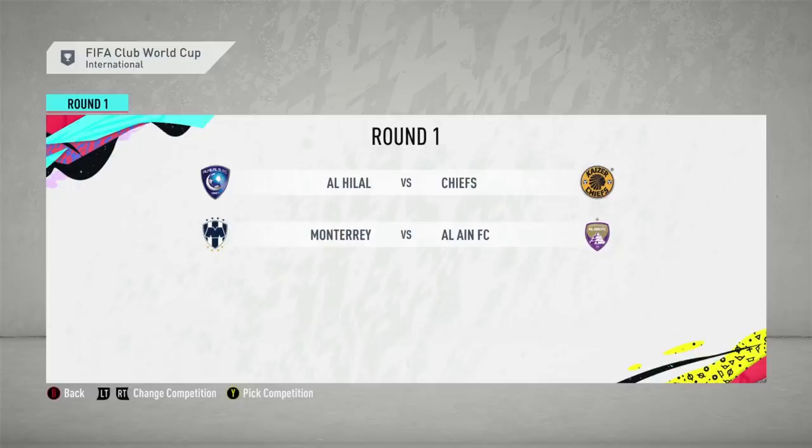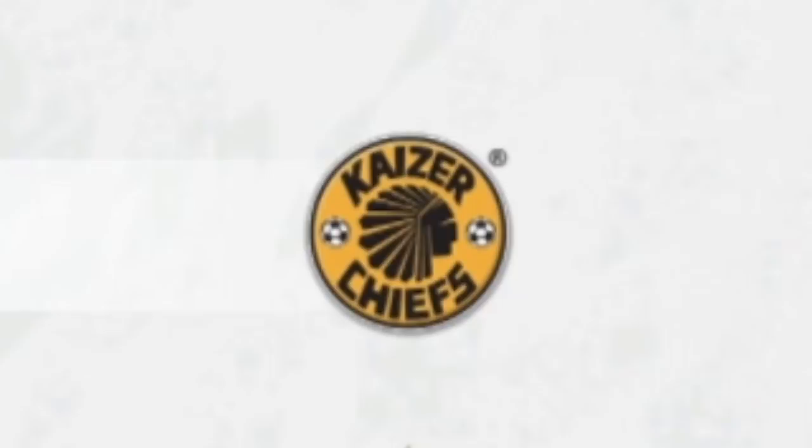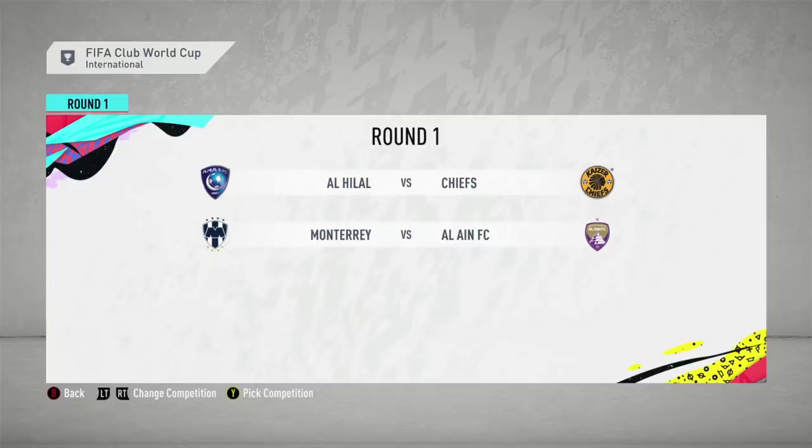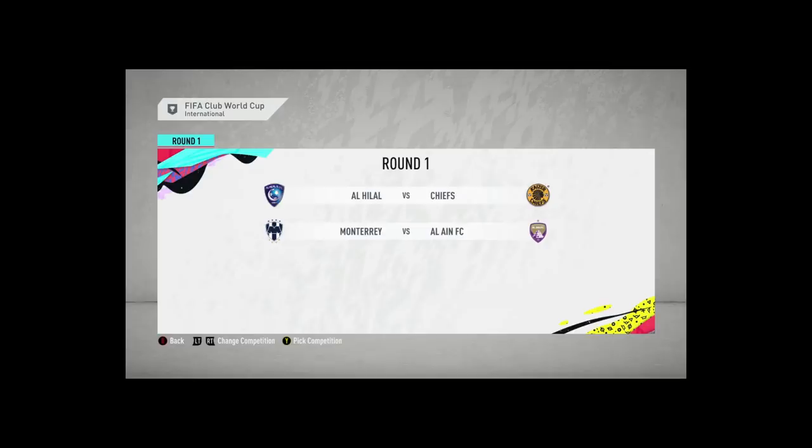We have run into a few obstacles putting the FIFA Club World Cup in — there are teams that aren't in FIFA and we can't just add a brand new team. So we're going to have to work around it a bit. Round one has Champions League winners of Asia, Al-Hilal, taking on the African Champions League winners — though they didn't win it, the only team from Africa available is Kaizer Chiefs from South Africa. Then we have the CONCACAF winners, Monterrey, up against Al Ain FC. It's the best we could get — not a picture-perfect, accurate, real-life representation.